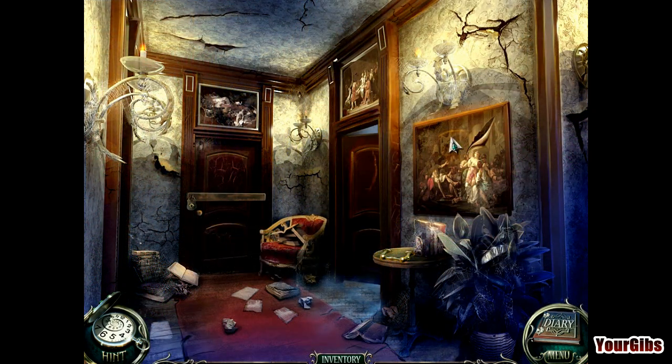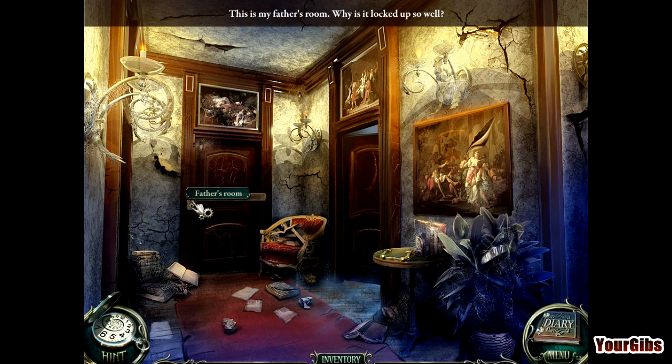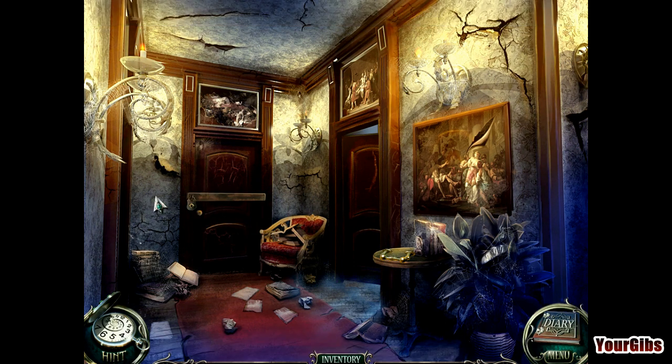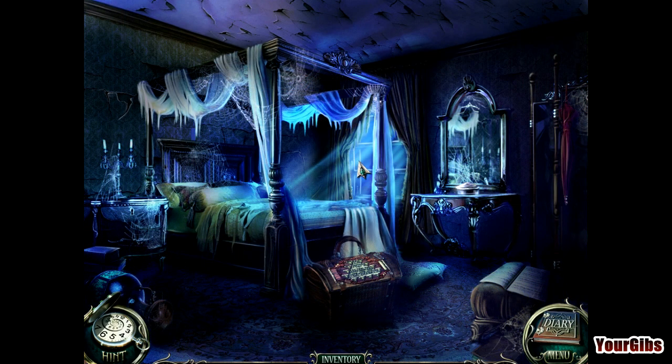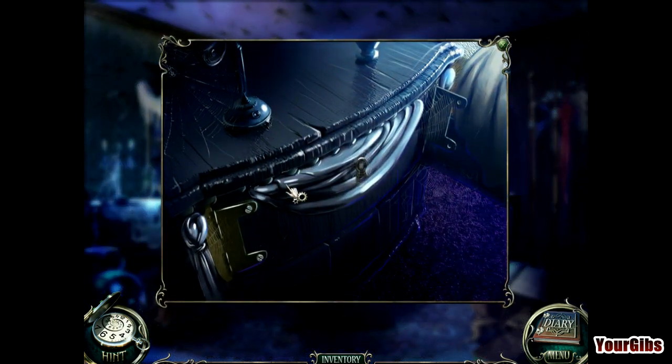Creepy corridor - where are we? Paintings above the door, that is kind of creepy. 'This is my father's room - why is it locked up so well?' Let's go to mother's room then. This is also very creepy - look at the ceiling. I do like the wood trim at the top. Other than the spider webs, I kind of like the way this room is decorated. Cupboard - and I've got a screwdriver!